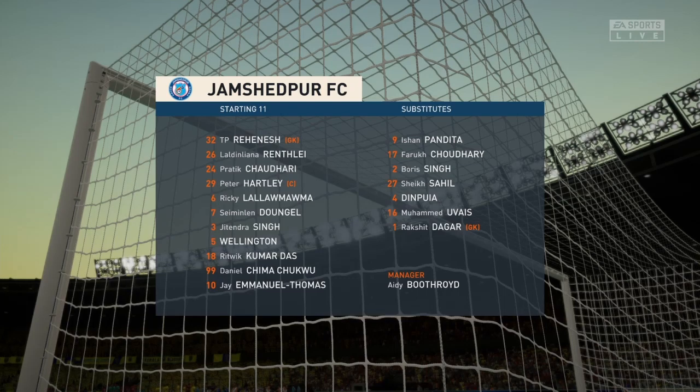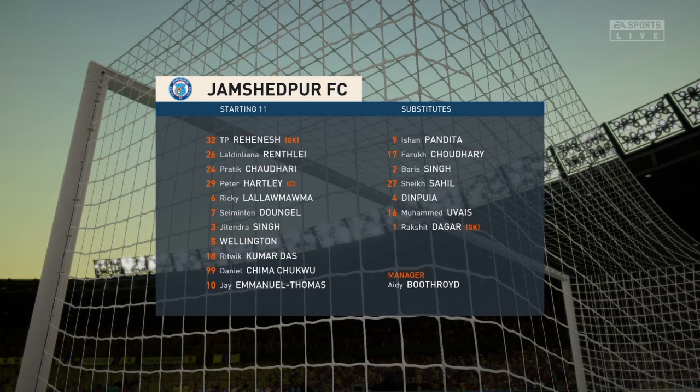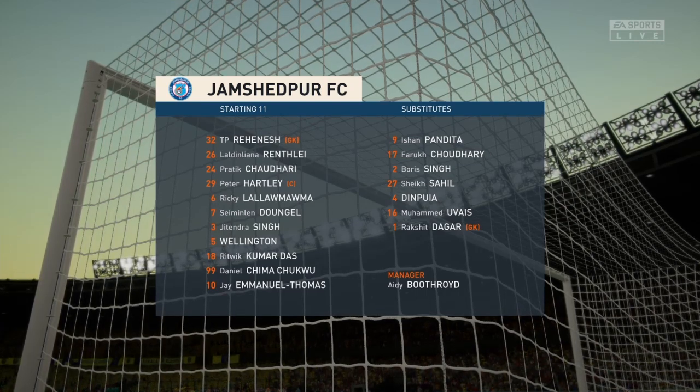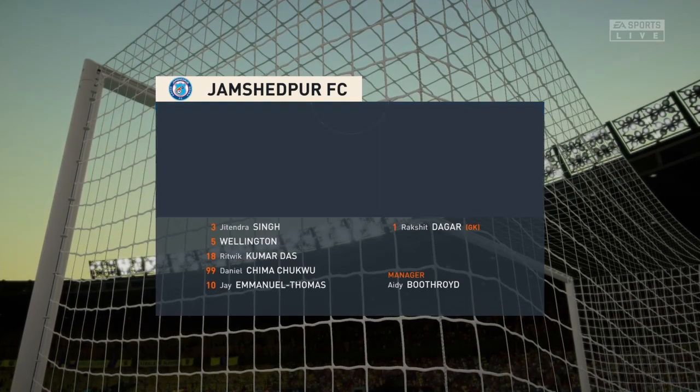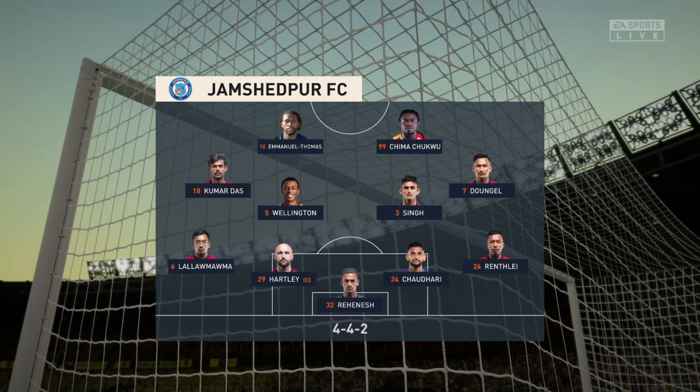Let's have a look at the initial eleven for the visitors. It's great to see them playing with a front two, but for it to work they need to have a good understanding. They need to link up with each other and provide a different set of skills, so we'll take a close focus on the team.